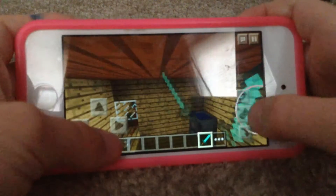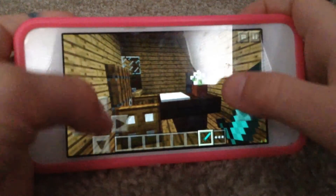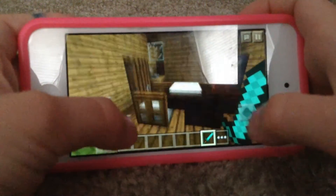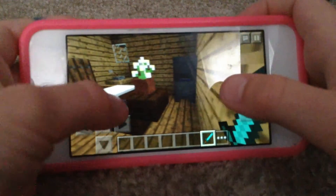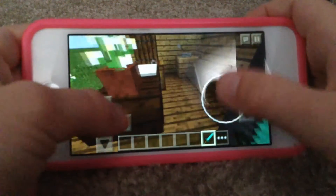This is the cafeteria — just a little table and a chair. I didn't have space to add enough. And these are cauldrons full of water. You'll see why in a minute.